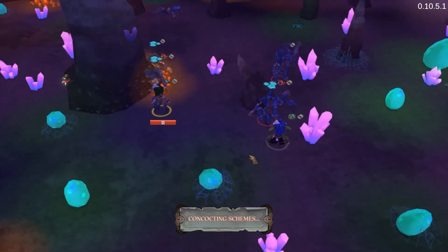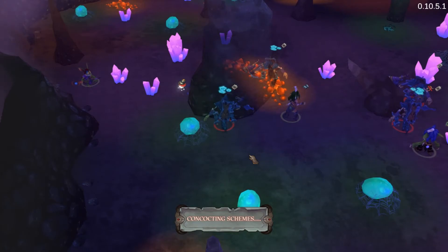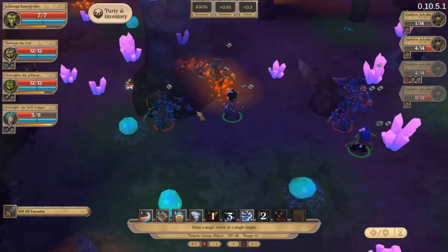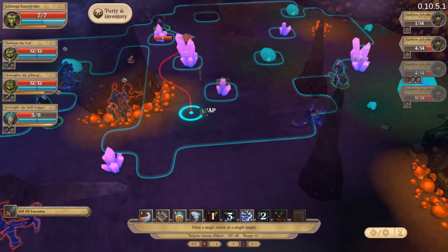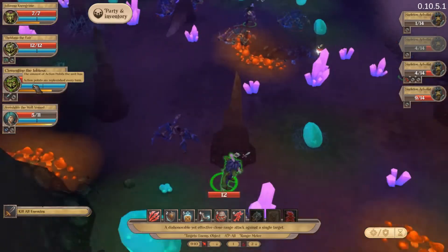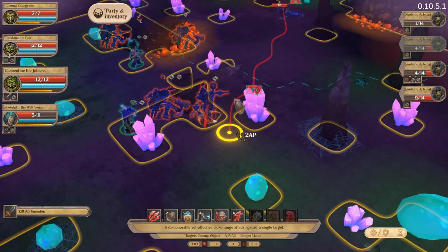You move there and shoot them. They take six damage so we have to be careful of them when they're moving. So now you can die, you could die. You could dash and slash to there.